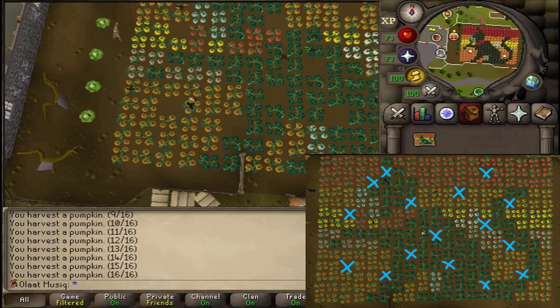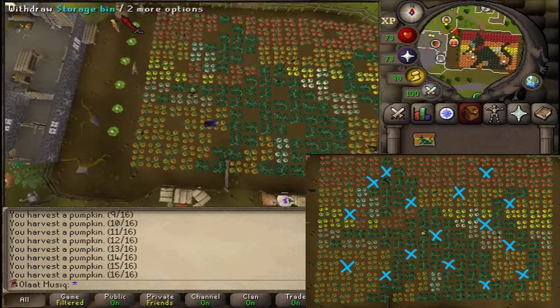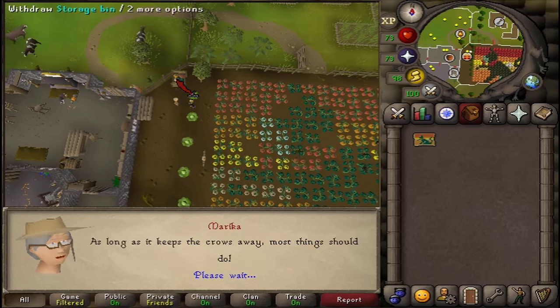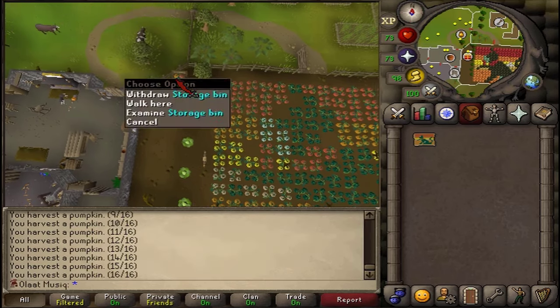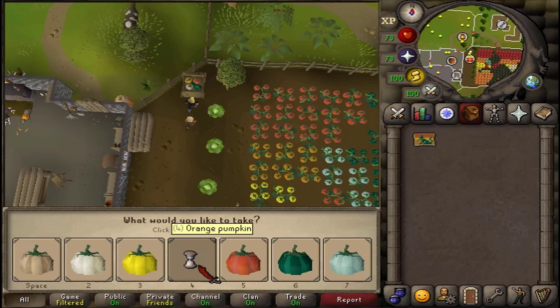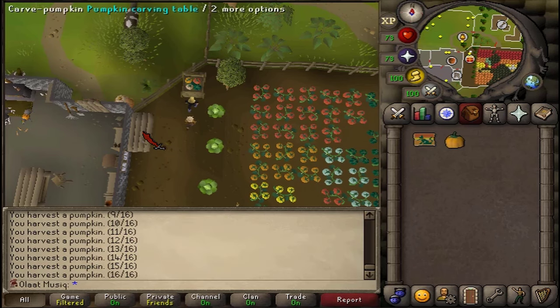If not, make sure you look at the map and check that you've picked up all 16 pumpkins. Go talk to Marika, and after speaking to her, you will be able to withdraw from the storage bin next to her. Pick any color of your liking — it doesn't matter, as we're not going to be keeping this one. Then click on the table next to her to carve a pumpkin.